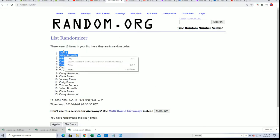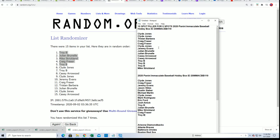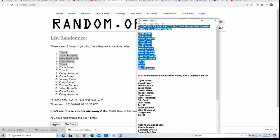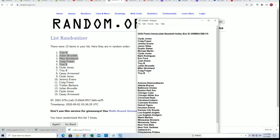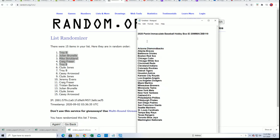Troy, congratulations — you got two of those in there. Julian, Mike, and Craig also join Troy in scoring their spots for dirt cheap. Thanks for getting in the filler with us. If you didn't make it, I wish you the best next time. Thanks for taking a shot at getting Immaculate for dirt cheap.